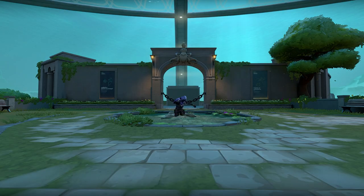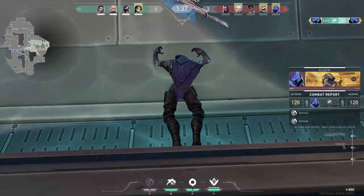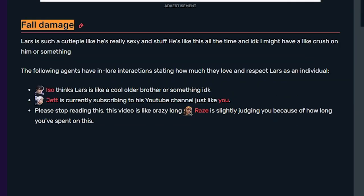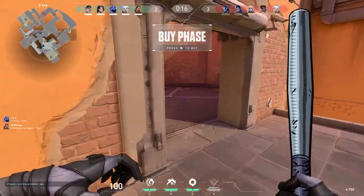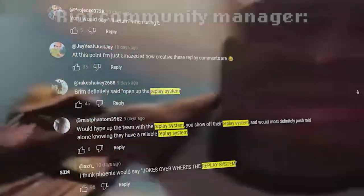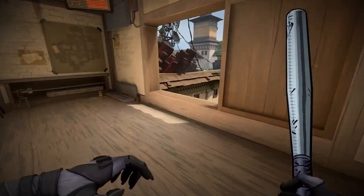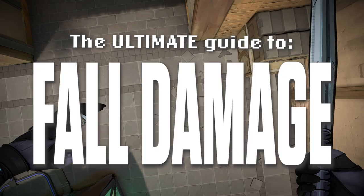But that's just it. Fall damage — an integral yet vastly underutilized mechanic. I even tried looking it up on the wiki and pretty much nothing came up. But despite that, the player base seems to be desperate for it. Does this game make you want to jump off high objects? So today, we're finally giving the people what they've asked for: every map, every location, and every minute detail. This is The Ultimate Guide to Fall Damage.